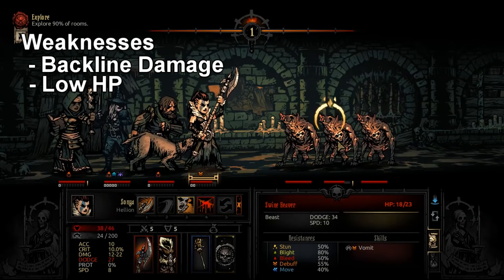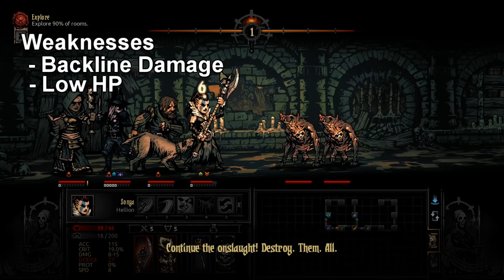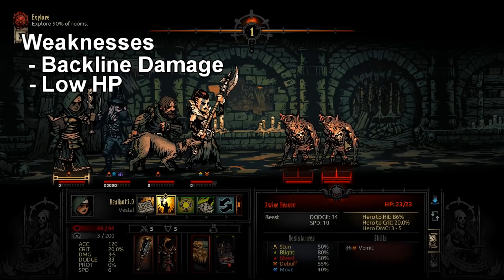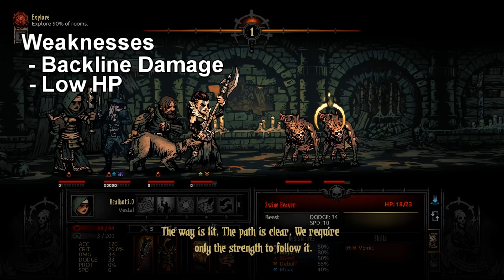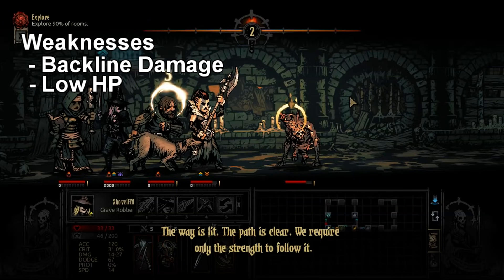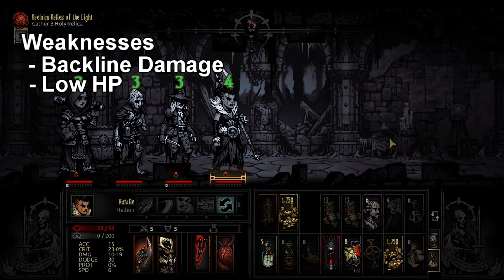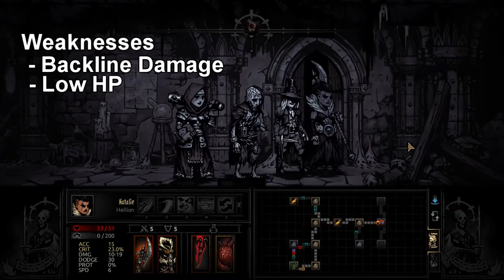A lot of people that are sub-40 HP include the Shield Breaker, who many people were asking me to bump up in the tier list — also 36 base HP. She gets a district which is good, but districts aren't easy to get in most playthroughs, especially if you're doing Blood Moon and on a time limit. You might only get a couple of districts, so you have to pick and choose. Her hit point deficit isn't as big a deal as people make out.